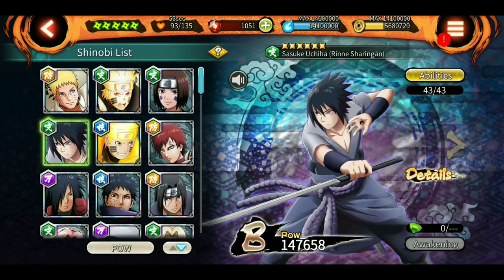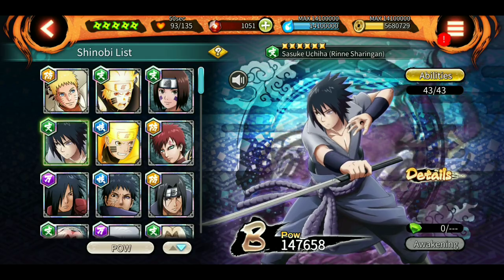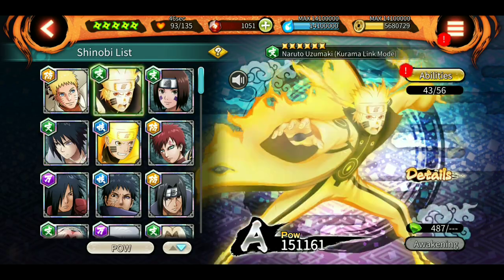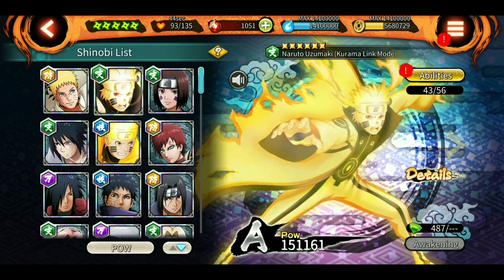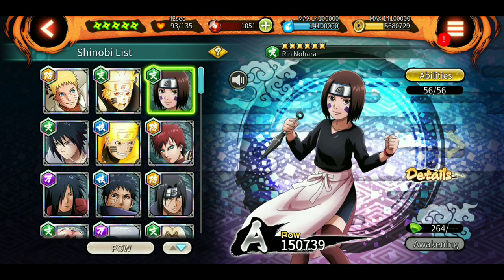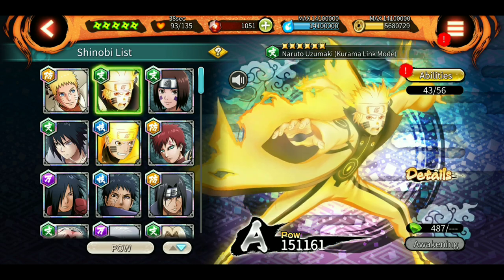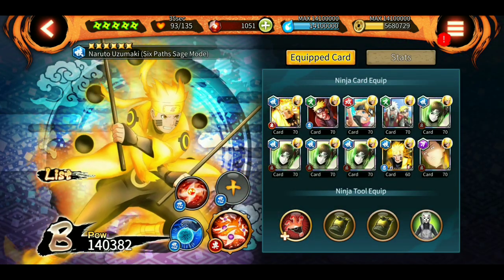HP is 23,000 and defense is 12,000, so that looks good. For support characters I'm using Rin, Sharingan Sasuke, KLM, and Anees — these two are the best supports in the game as of now.